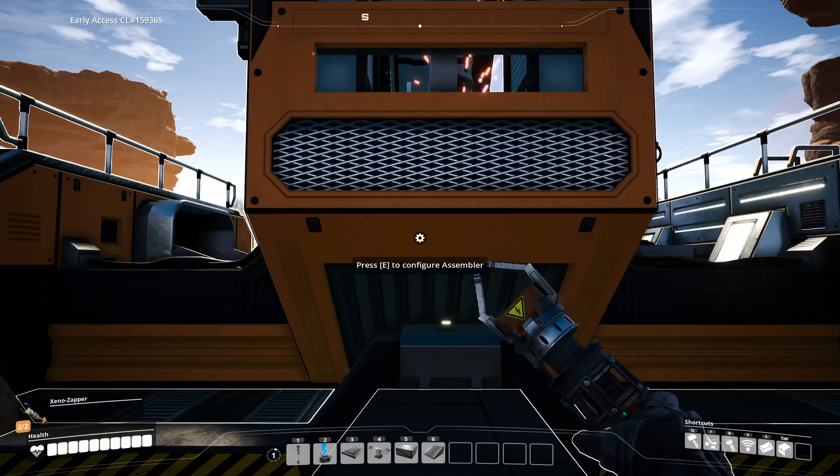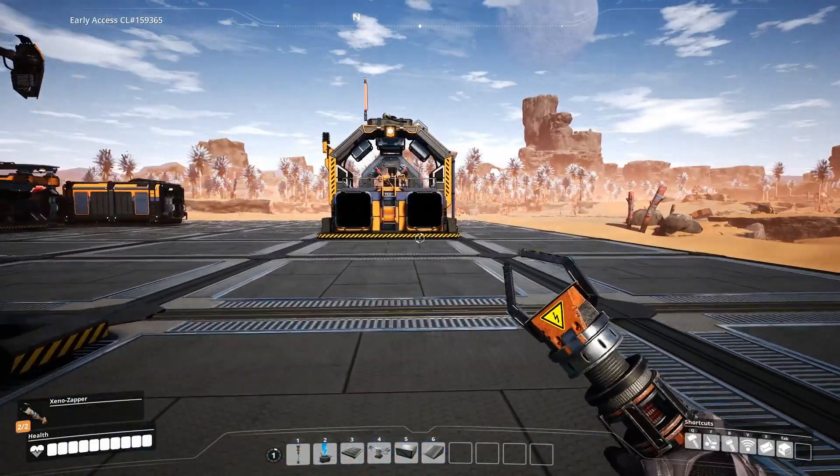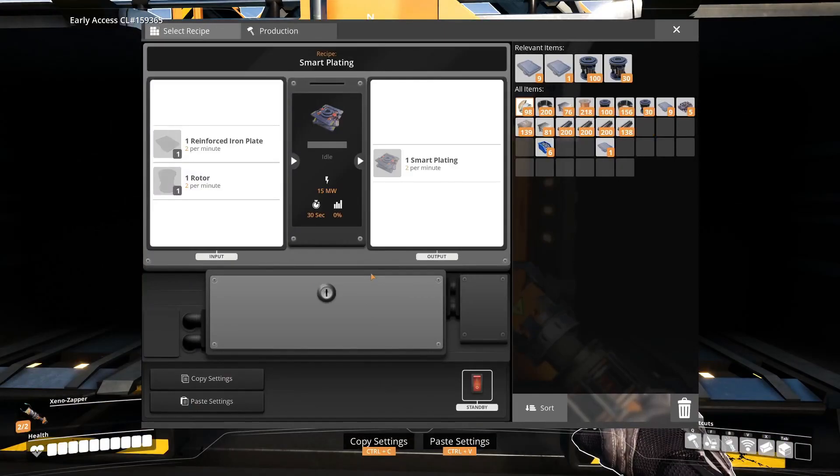And this lovely contraption here can produce five plates per minute. This now comes to the thing of - I'm wanting to create some smart plating. Smart plating requires two reinforced plates and two rotors to create two plates per minute.